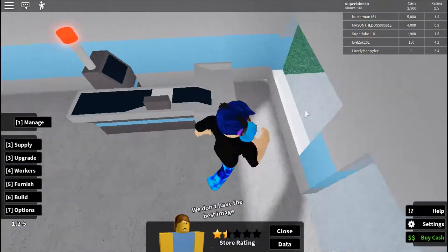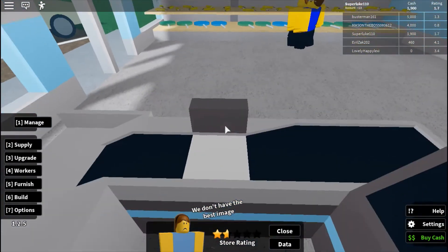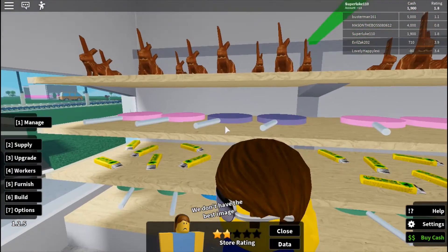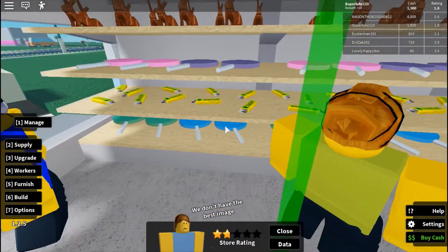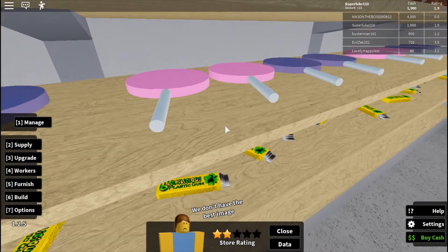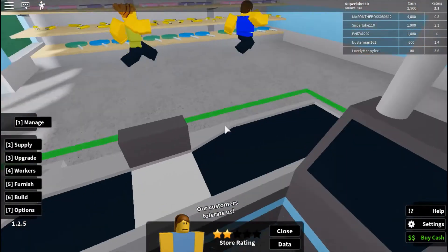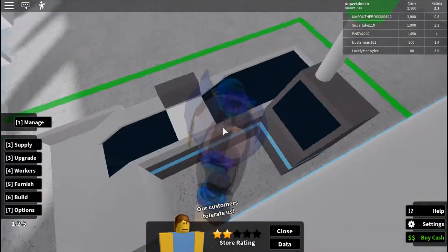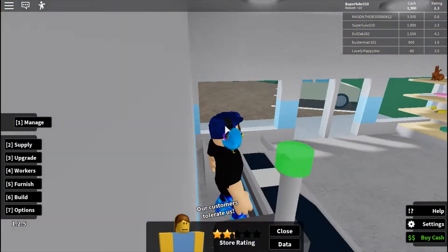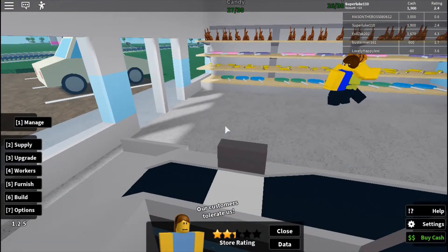We have customers already! For the cash register you need either a worker or you can do it yourself. Look at what we have — Easter bunnies even though it's nowhere near Easter, large lollipops, chewing gum, plastic gum, and more lollipops. These people are really thinking about what to buy — there's so much good candy.